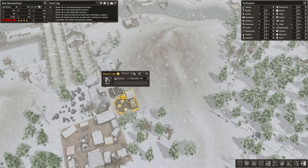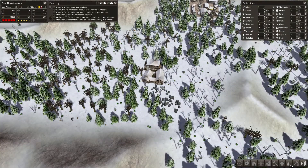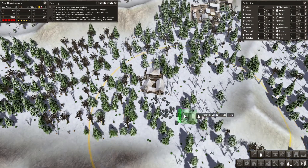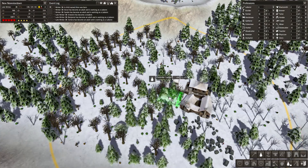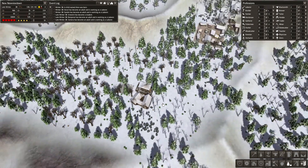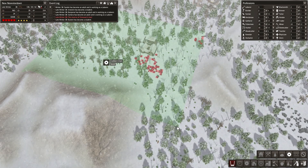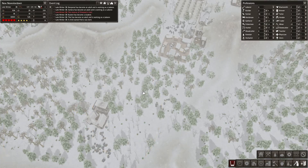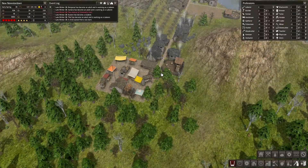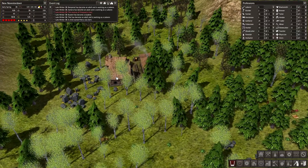We need a woodcutter — yeah, there we go. The fourth one is here. After this, that's actually a perfect time to build another forester. Let's build it over here, that'll be good enough. And doing that, we can also tell our workers to remove all the iron in the vicinity of the forester, because that will hopefully help with the efficiency of planting trees.